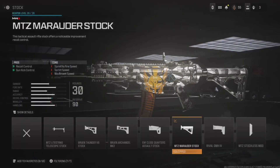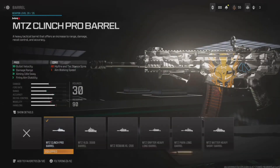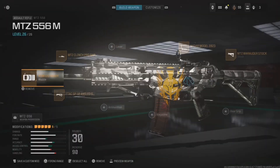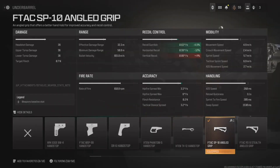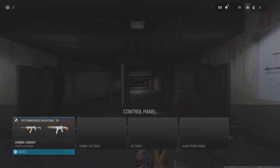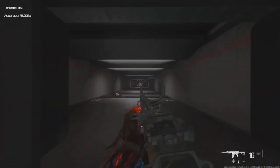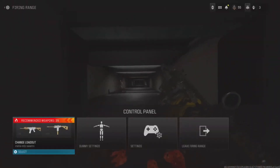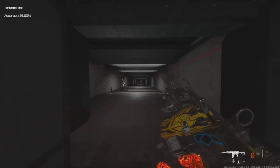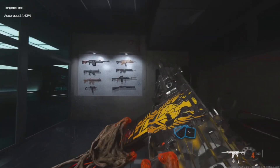Next is the MTZ 556 — a lot of people are using it. I was running it until I started running the MCW like crazy. The MTZ is a very reliable, easy-to-control weapon — it's not going to bounce all over the place. The F-TAC SP10 Angle Grip gives you a bit more control without really sacrificing anything. It's built for ADS because you want that snappy ADS when everybody's running around — and you can see me controlling the recoil pattern there.